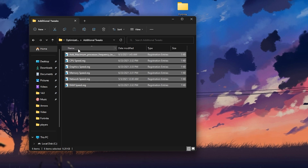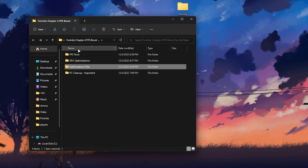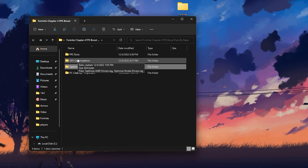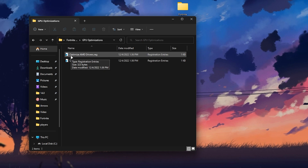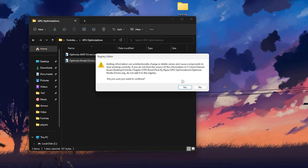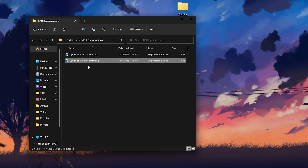Once you're done with all the registry optimizations, open the GPU Optimization folder. Here you'll find options to optimize your AMD driver or your Nvidia driver. Install the file according to your GPU. I have the Nvidia RTX 3070, so I'll go with Optimize Nvidia. Click OK and we're good to go for the next step.